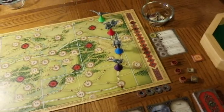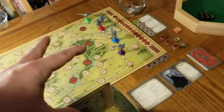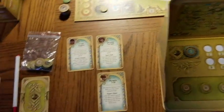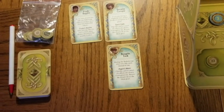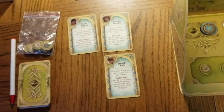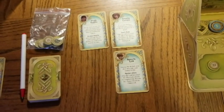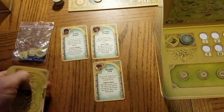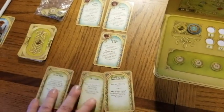The corruption track starts at zero. There are four Nazgul placed in positions depending on player count — two, three, or four players — some controlled by more than one player. We have the helper cards for Frodo, Samwise, and Peregrine, which have special abilities active throughout the game. You can flip them to remove them permanently from the game for large-scale effects like canceling corruption or taking extra movement.